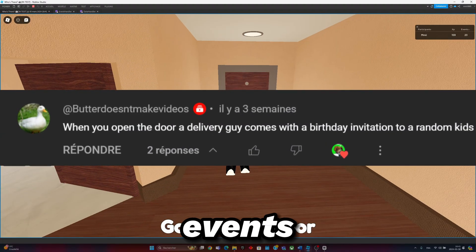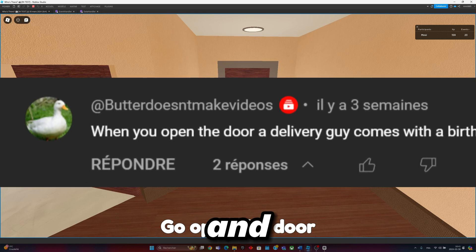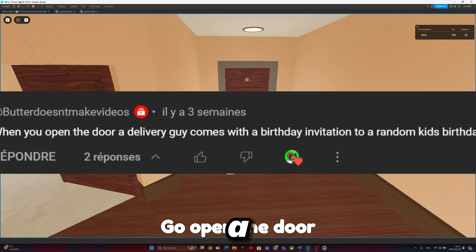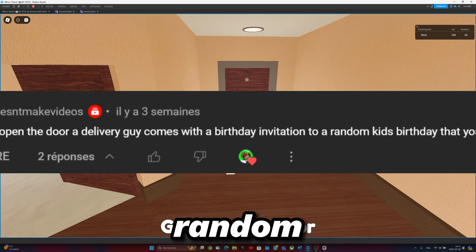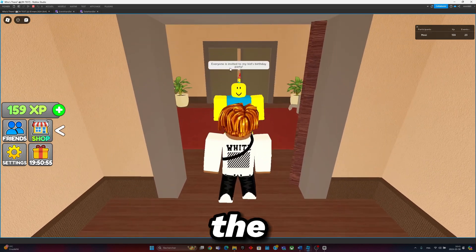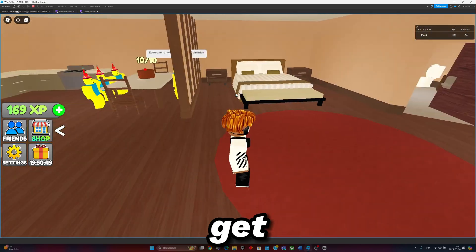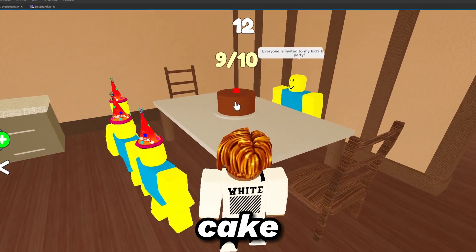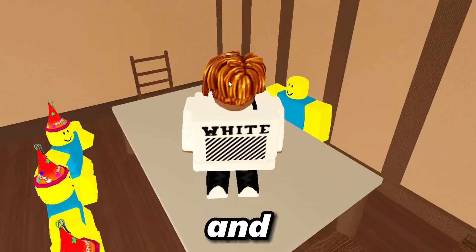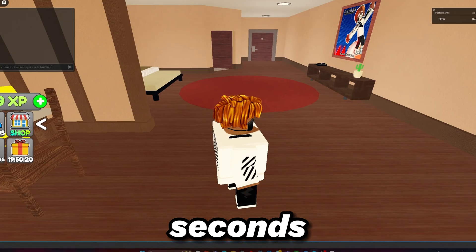For the two new events — the first one is from Butter Doesn't Make Videos and it says when you open the door, a delivery guy comes with a birthday invitation to a random kid's birthday that you attend. So if we open the door, here is the guy, here are the kids, they're coming and we're gonna get teleported and we can eat the cake. And if we eat it too much, we're gonna be big of course, and the cake is gonna go. After 120 seconds, they're gonna be gone.